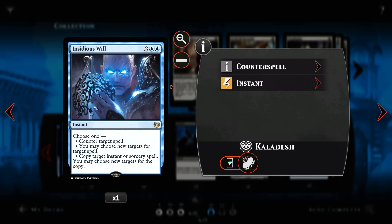1 Insidious Will — a very versatile counter spell. 4 mana. Choose one: counter a spell, choose new targets for a spell, or copy an instant or sorcery spell. And we can choose new targets for the copy.